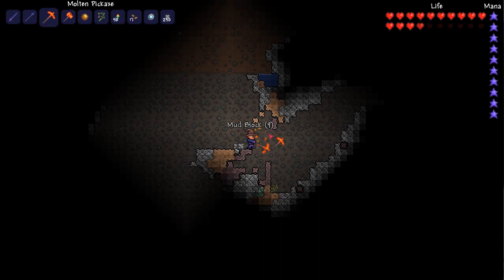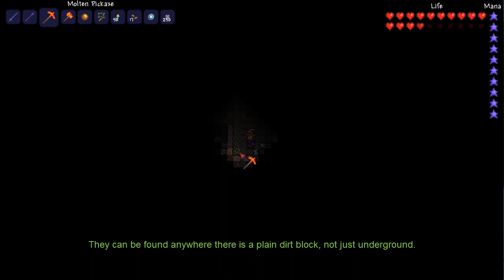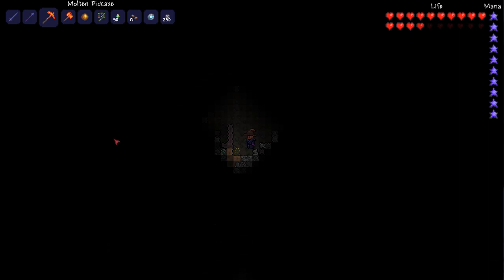So basically the Blinkroot can be found anywhere underground and it has a very, very common spawn rate. They're also really easy to find as they're quite distinguishable by their actually large flashing light.